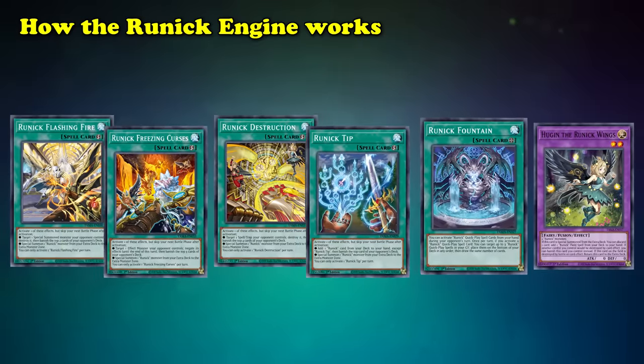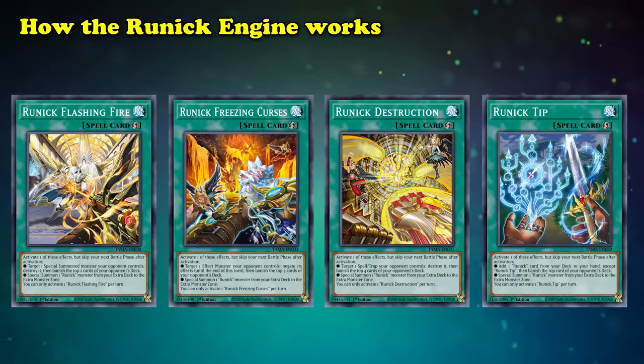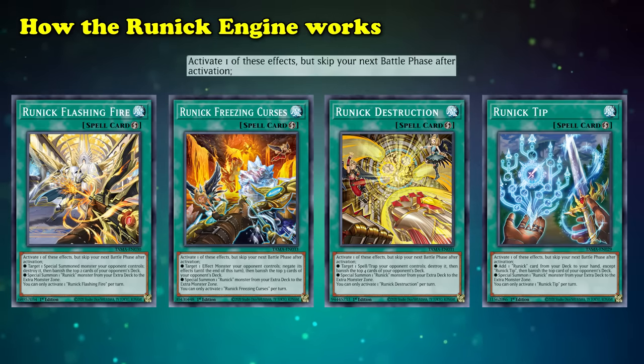As a result, Runic has been used in a ton of different strategies because of the strength of its interruption, its consistency, and the free draws and bodies it gives you. But there is a catch, because even though the Runic Engine is incredibly strong, every time you activate a Runic Quick Play spell, you're forced to skip your next battle phase.